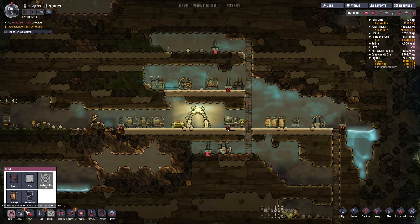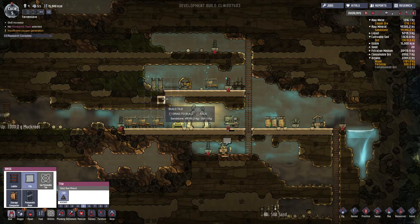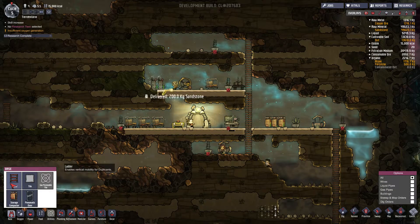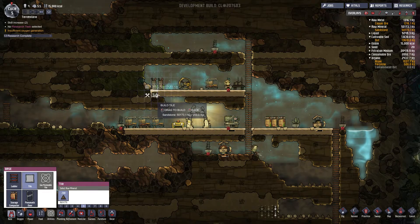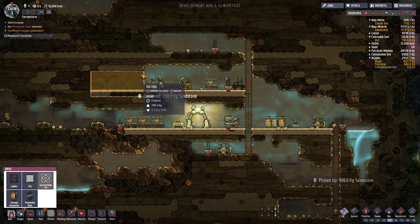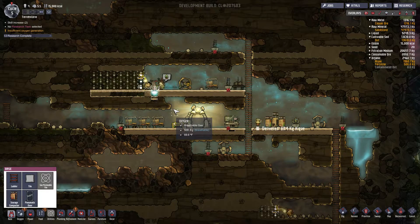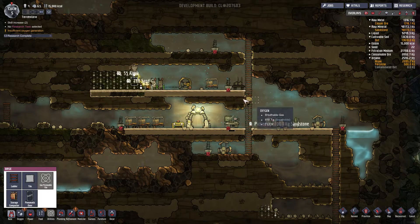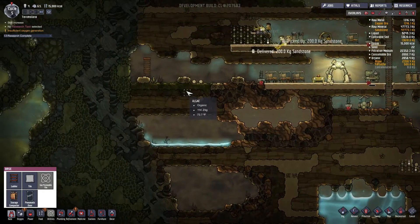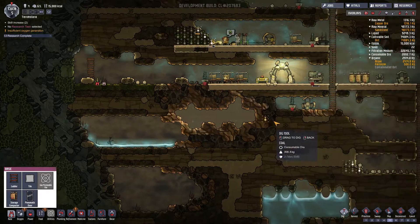I do want to dig up all this algae. I don't think we're going to be able to reach that algae — build a ladder. Then we'll dig that algae out. Oh, there's a bunch of algae up there too that I probably should be digging out. I want to replace that with tile, but not that one. A bunch of sand is going to fall down from that. Definitely need more of those little plants.